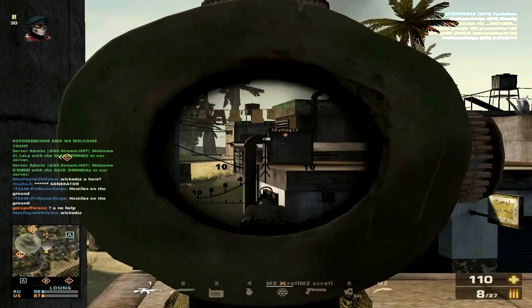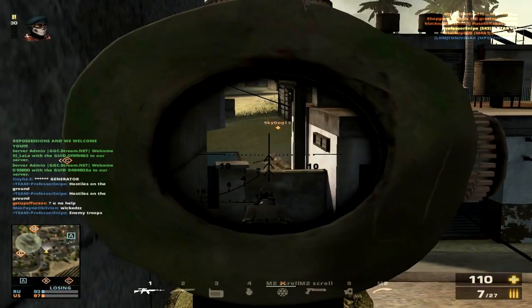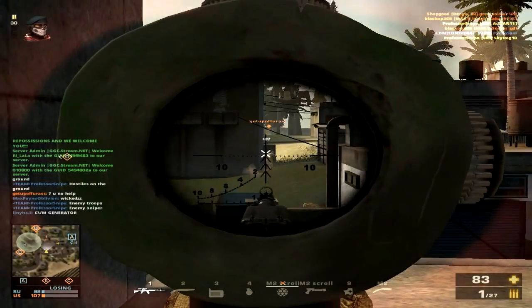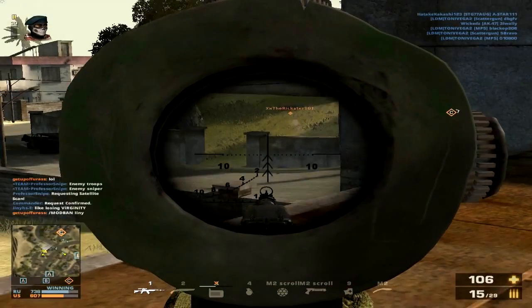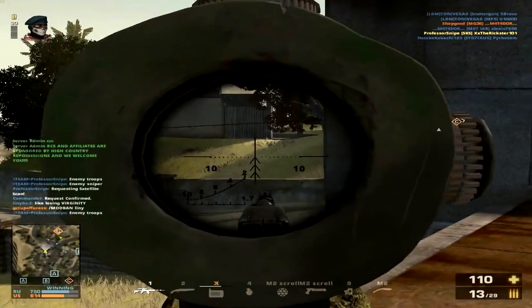Apart from giving you a history lesson, I'm actually here to let you know what this bad boy does on the battlefield. First, you want to know that this thing is available to all classes and is unlocked at level 30. Once you reach that level, you can purchase the Kukri for 63,000 credits or 1,999 funds. If not at that level, you can buy this melee weapon for 13,199 funds.